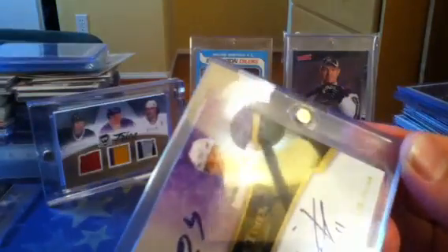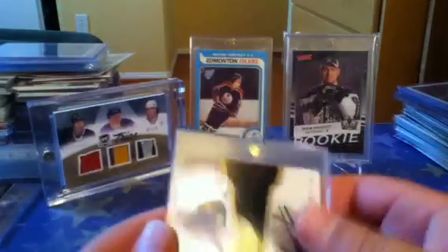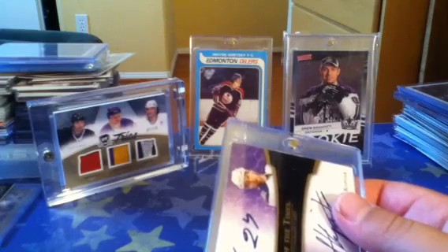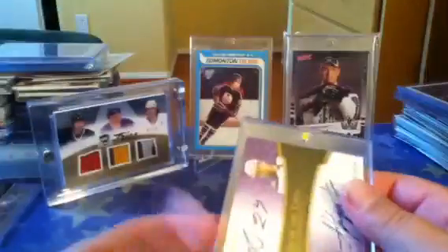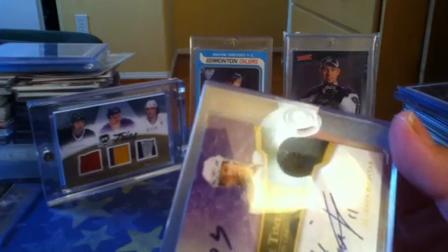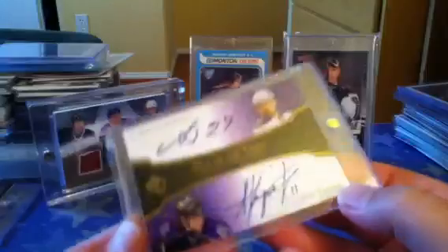I noticed on this card, right there — you can't really tell, but there's like a sticker. On old cards, the numbering used to be almost on a sticker. I can't find any cards like that, but it has a sticker there with nothing on it. You can kind of see the corner of it right there. It's like they were going to put numbering on it and then didn't. I know they never put numbering on these, but it's just something weird I spotted a few days ago.